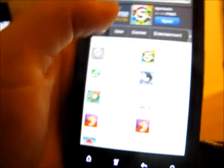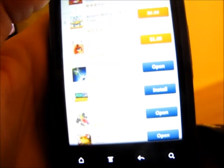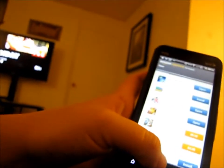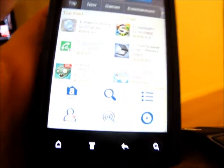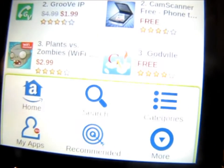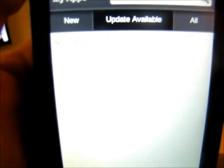If you want to browse the store without the free app, you can search through here — these are all the new ones available that have just come on the market. Then there are categories for games, entertainment, and more. You can press the menu button to see all of your options, go to My Apps, and see all the ones you have and check for updates.